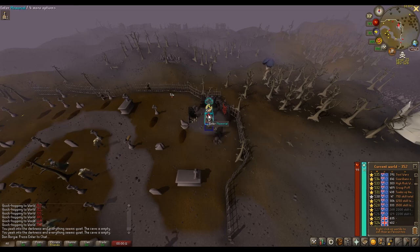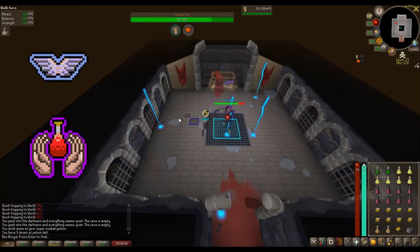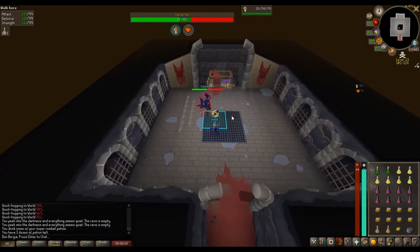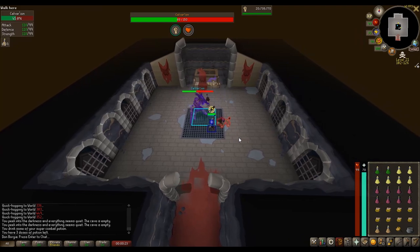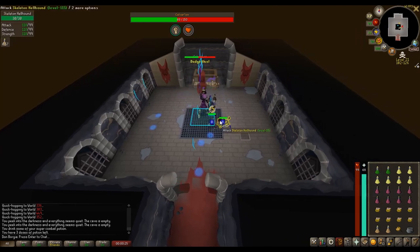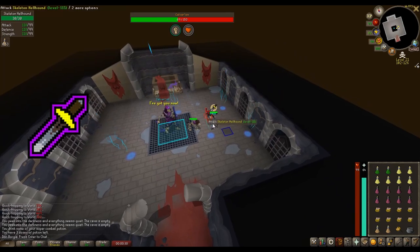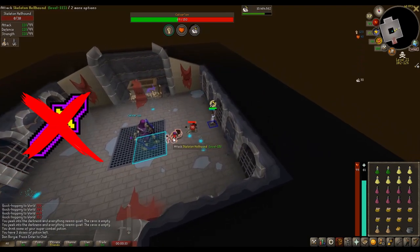If you find an empty world, turn on your prayer — which for this fight is only Piety, and Preserve if you are not using Divine Super Combats. All of Calvarion's attacks are AoE attacks, which means they are 100% dodgeable, and you can technically take 0 damage even without any overhead prayers enabled. When I was recording footage for this video I did not know there wasn't any need for protection prayers, which is why you will see me with Protect from Melee active in all of the clips. This is however not needed and only helps against his dogs, which I will discuss in a bit.